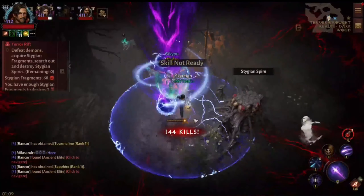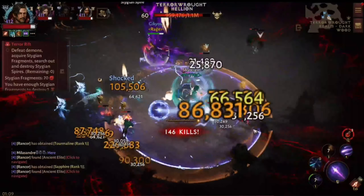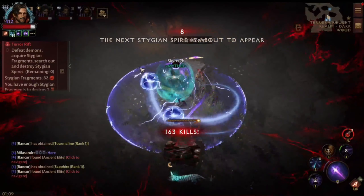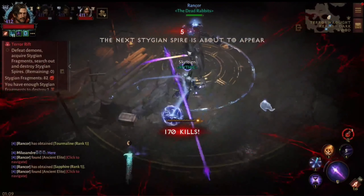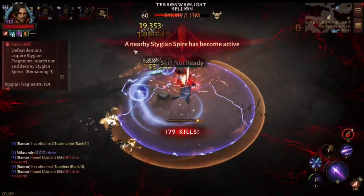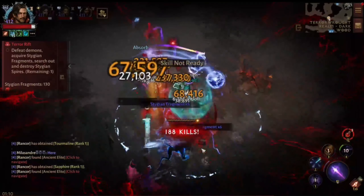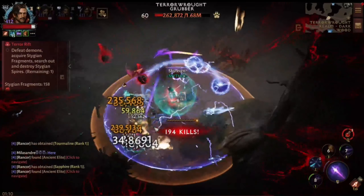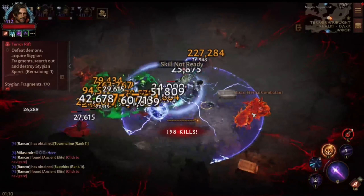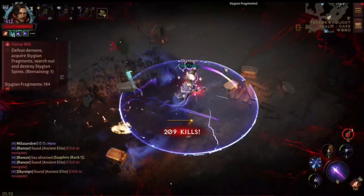I wanted to give some commentary on the thought process behind why I chose certain pieces and what I was able to throw together. I'm still at four of six essences — I still need the shoulders and pants of the new wizard essences. The two I'm missing include the disintegrate that follows you around, which would also apply an armor break and increase the damage I'm dishing out even further.